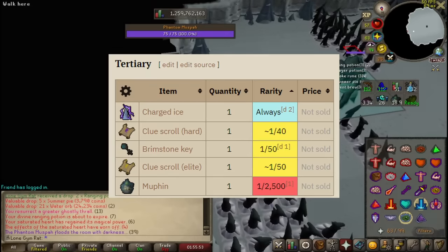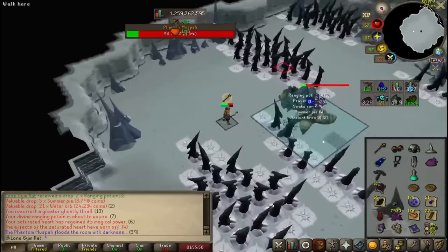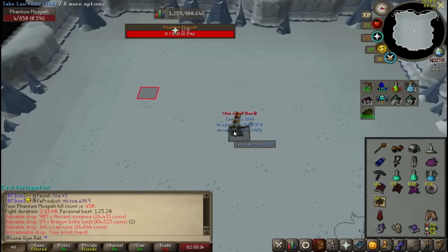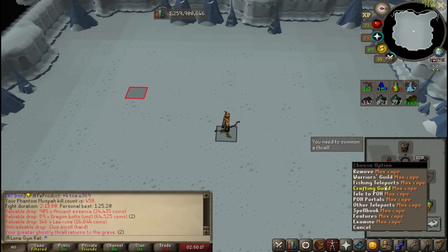One thing that's very cool about this boss is the clue scroll rate is actually pretty decent. You get elites and passive hearts, which is really nice. It does break up the grind a little bit. That's 450 kill count — number go up.